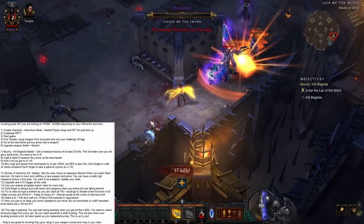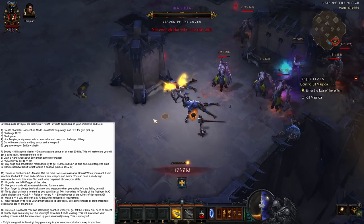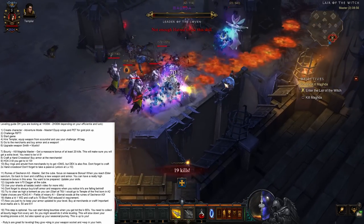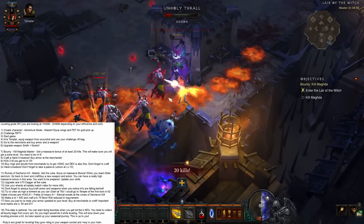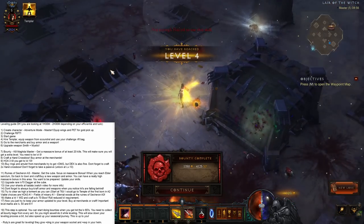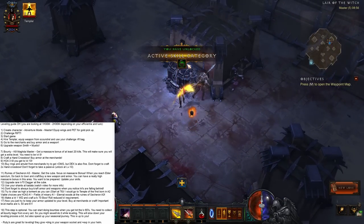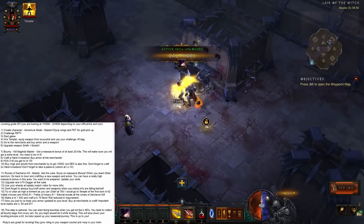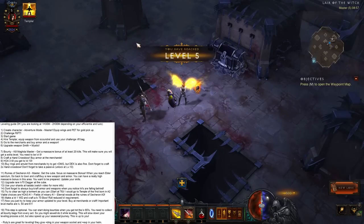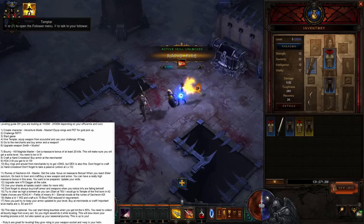You can stop at 15 kills but I prefer to go to like 20 just to be sure. Once you've done that, you can collect the drops and check if the gear is better. Definitely change your skill to Rapid Fire — it's way better. Then go to highest usable Hand Crossbow and craft it — it's gonna be a really nice damage increase.